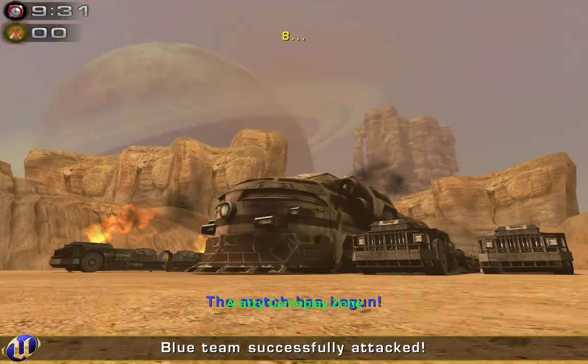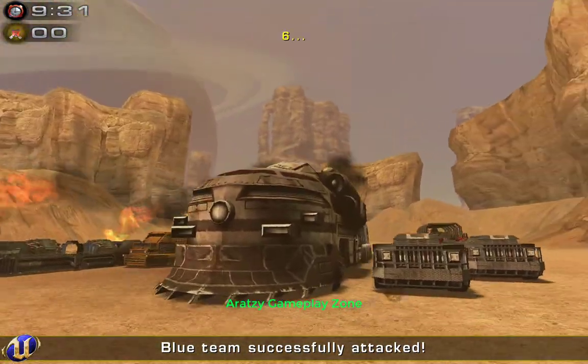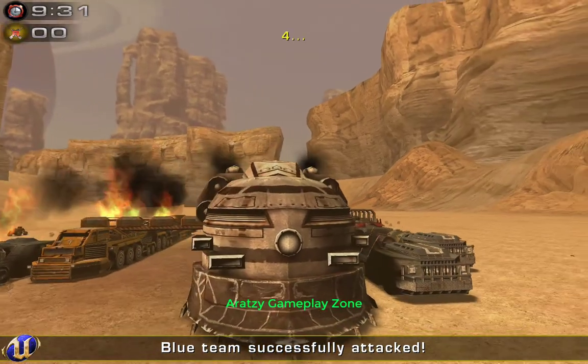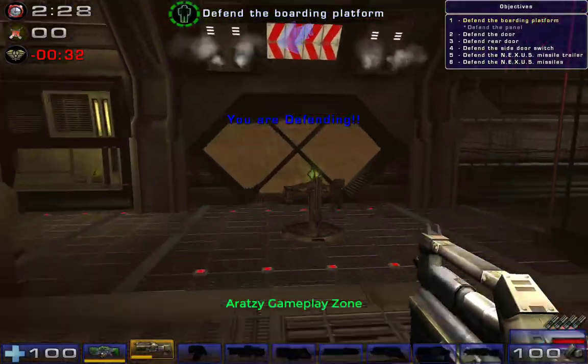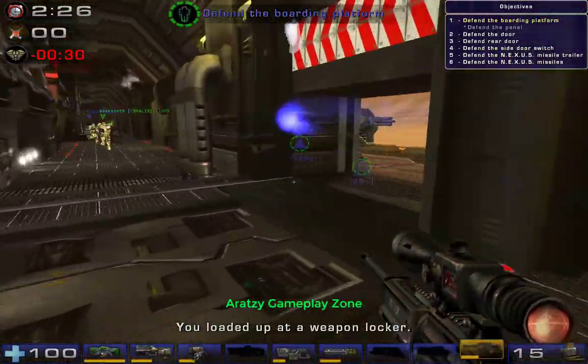New assault starts in six, five, four, three, two, one. You are defending. Defend the boarding platform.